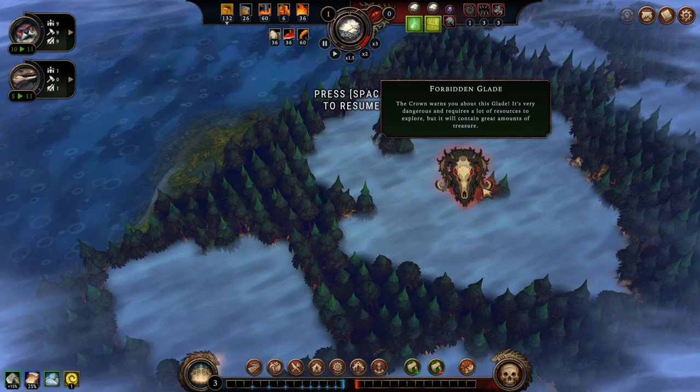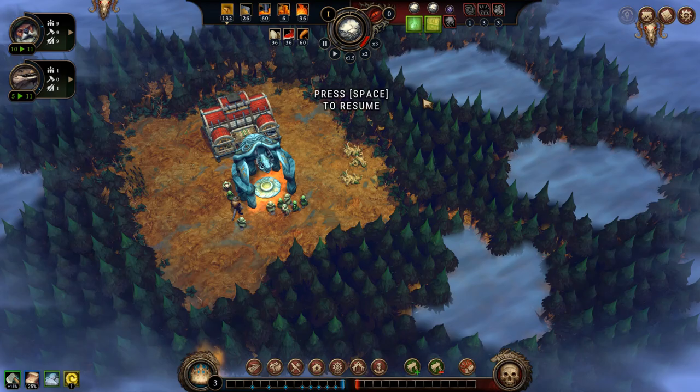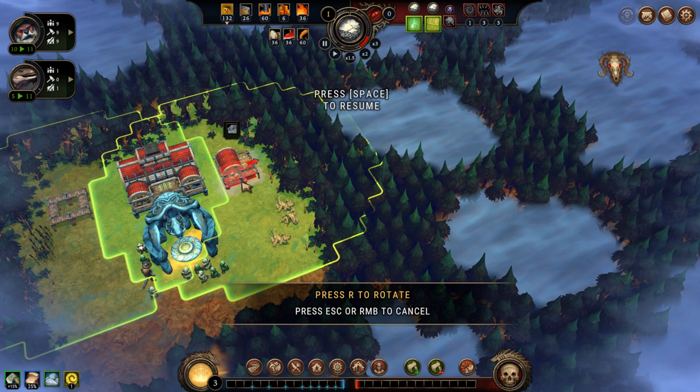These are the glades which do not have signs saying dangerous or even forbidden, because that is where trouble awaits. I want these glades which don't have dangerous signs above them, and I can see I have about five or six of them over to the right, and a few over here to the left. So I want to expand my reach by cutting the forest in those places, and I will add my woodcutter's camps here and over here — that's two.